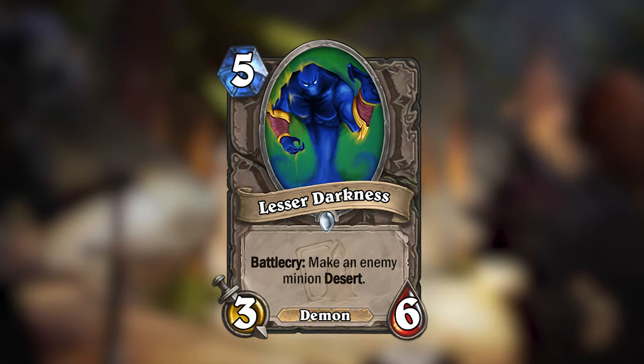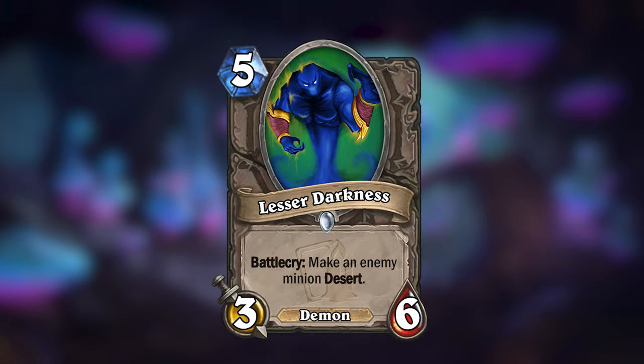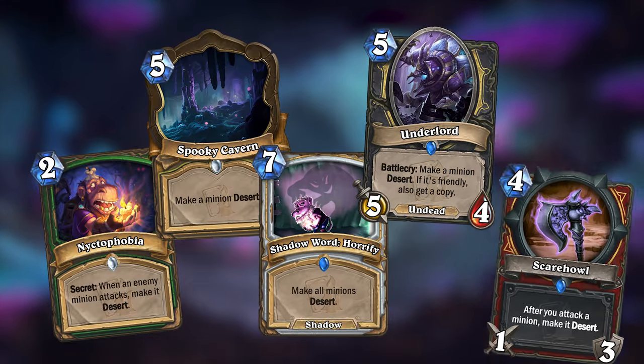Take a card like this new Lesser Darkness. This 5-mana 3/6 neutral demon will make an enemy minion DESERT by sending it to your opponent's deck. Many of the classes would get access to cards with DESERT.